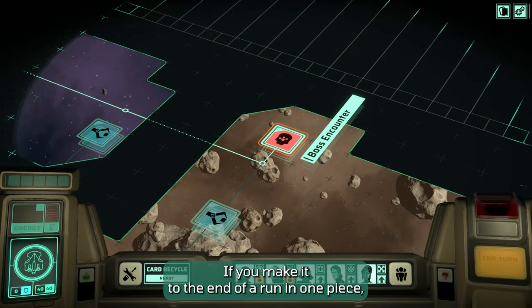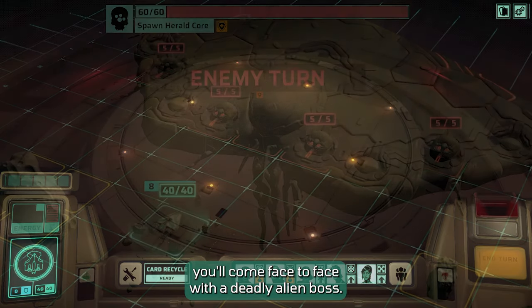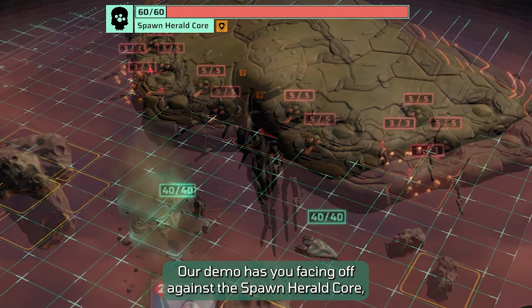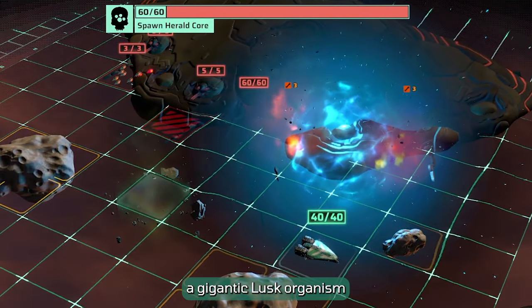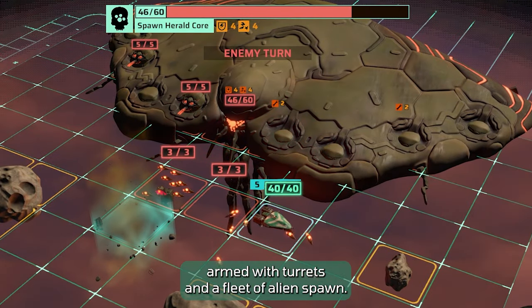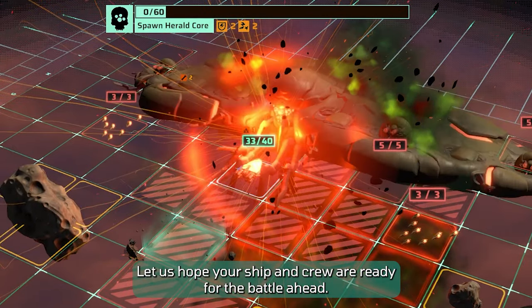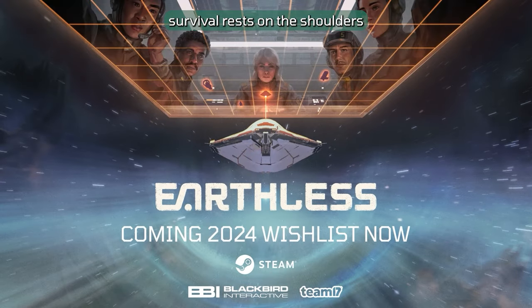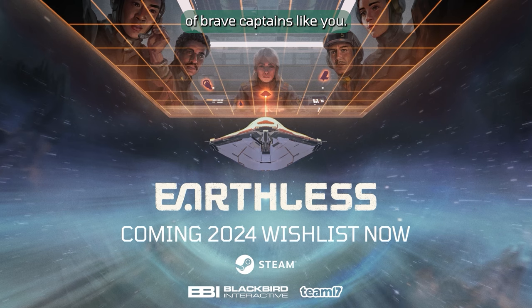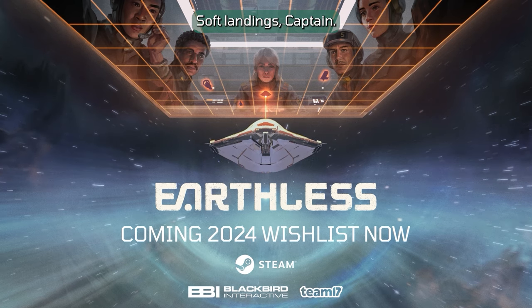If you make it to the end of a run in one piece, you'll come face to face with a deadly alien boss. Our demo has you facing off against the Spawn Herald Corps — a gigantic Lusk organism armed with turrets and a fleet of alien spawn. Let's hope your ship and crew are ready for the battle ahead. Remember, humanity's continued survival rests on the shoulders of brave captains like you. We'll see you in 2024. Soft Landings, Captains!